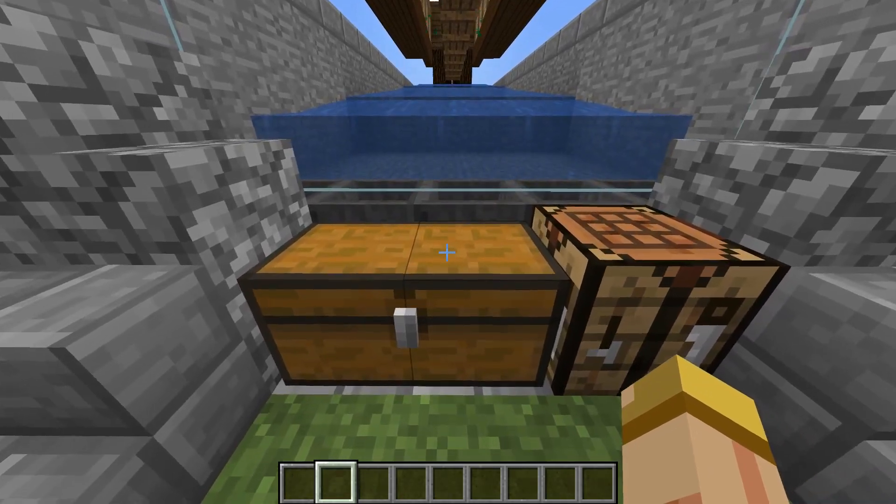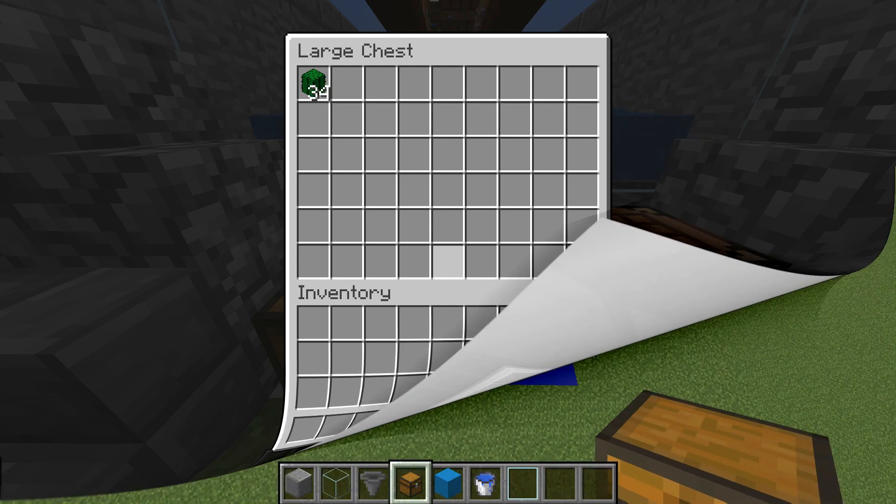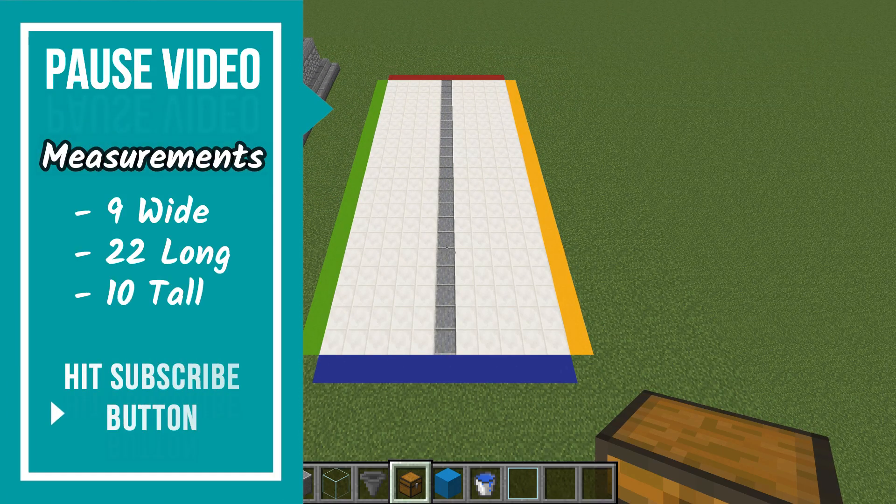We have a lever here that controls the system to turn it on and off, and the second we turn it on you really see how fast this produces. You're really getting a stack every 30 seconds because the cactus is popping every three seconds, which is amazing. Now enough talking — let's jump right into it. Pause the video as we'll be having the measurements on the left-hand side.